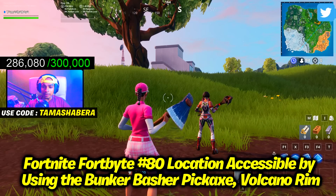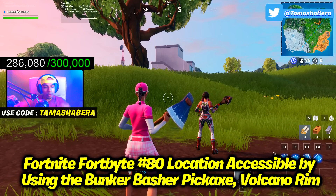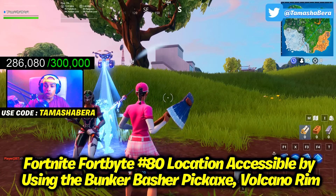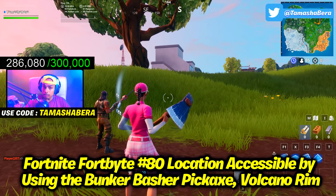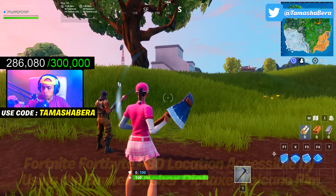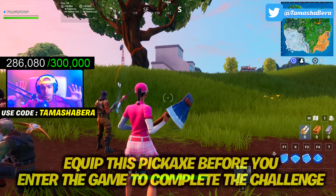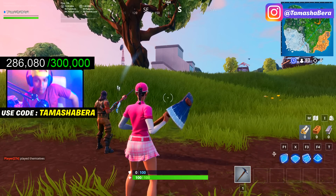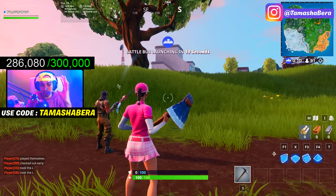Hey guys, welcome to another video. In today's video we are going to talk about Fortnite Fortbyte number 80 — the location which is accessible by using the Bunker Basher pickaxe at the volcano rim. I'm going to help you guys out and take you to that exact location to help you complete your Fortbyte challenge.